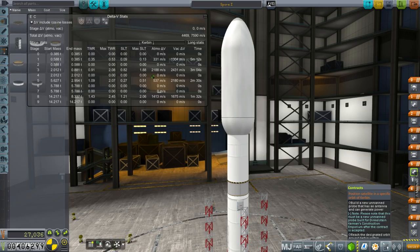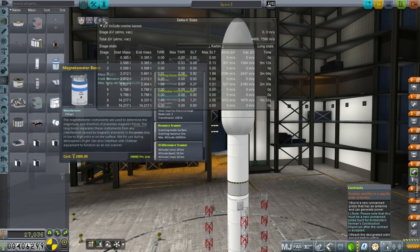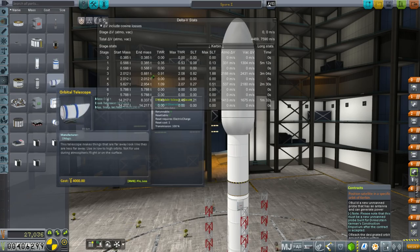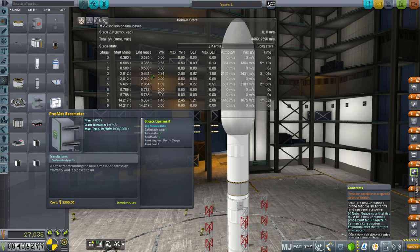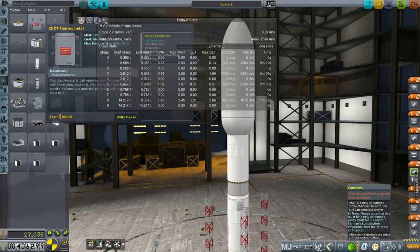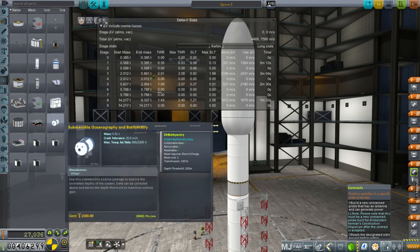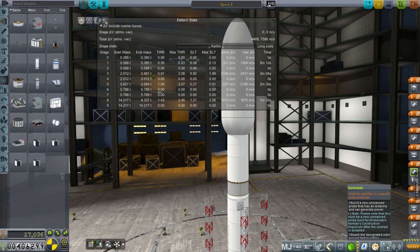It's pretty expensive, and that's because of the instruments. The magnetometer boom is 1,000, the orbital telescope is 4,000, the barometer is 3,300, the thermometer is 900, and the RPWS antenna is 4,500. It's crazy amounts of expense, but it's for science. Looking at the 27,000 total, let's take a look at the contracts.